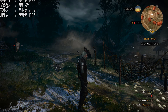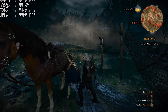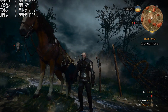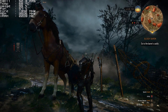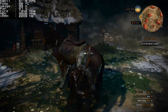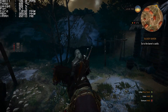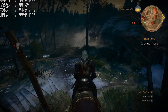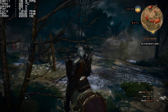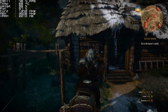The Witcher 3 we've got running here on almost ultra. I've got Geralt's Hair on Hairworks but that's the only setting I've got on, otherwise it was quite low — I was trying to keep some decent frames. This is 1080p almost ultra and as you can see it's sitting around 50 frames and 45. Running very nicely, causing no issues at all.